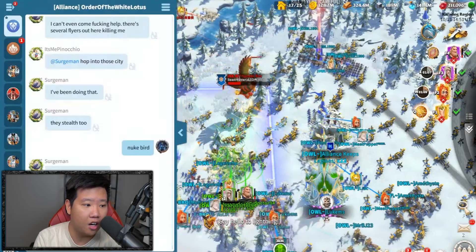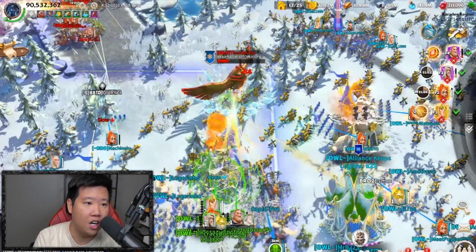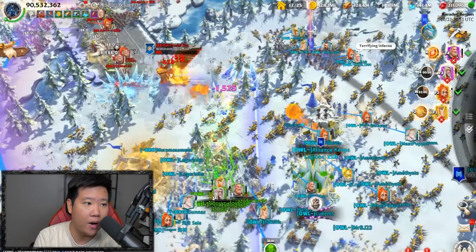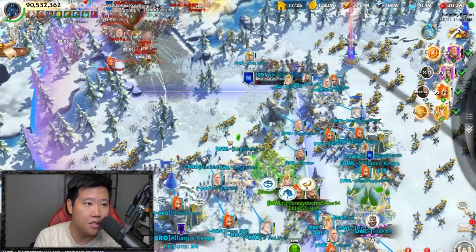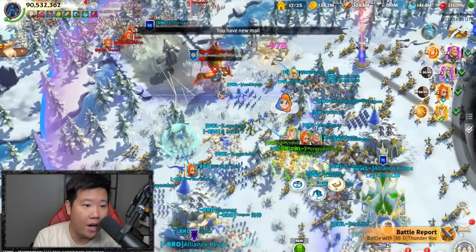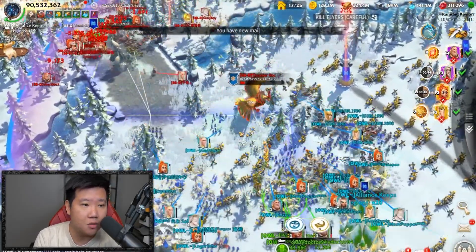They've got to kill the thunder rock for the behemoth. I think everyone should have been focusing on destroying the rock and eliminating it right away. That's the kind of thing we talk about in our alliance - just kill the behemoth quickly. I'm not sure if they're going to make a push here.